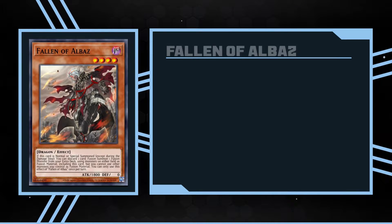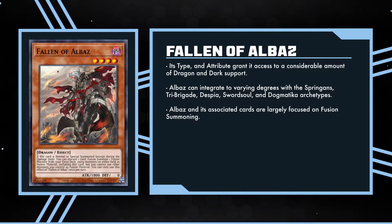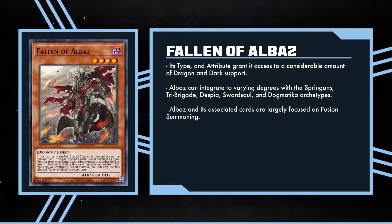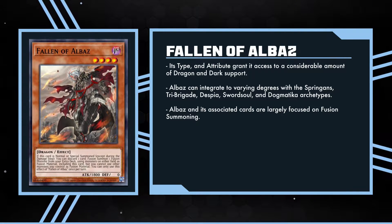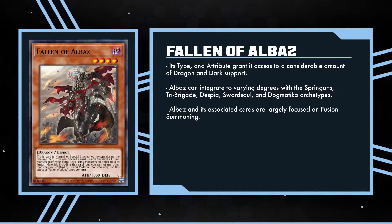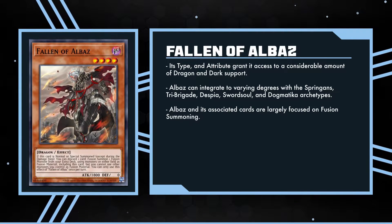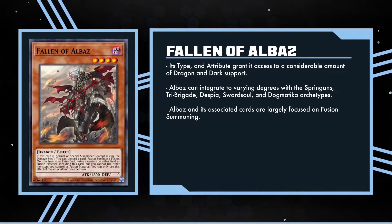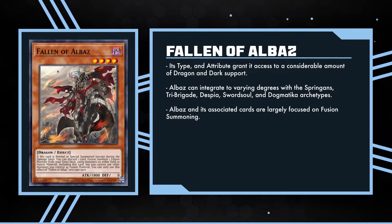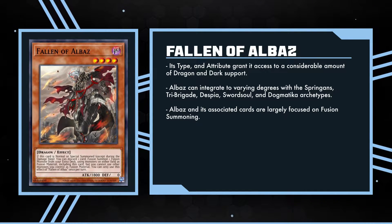We'll start things off with the namesake of the structure deck. Fallen of Albaz is a level 4 dark dragon with fairly respectable stats. Being a dark dragon grants it plenty of support, and its connections to the Springans, Tribrigade, Despia, Swordsoul, and Dogmatica archetypes open up a lot of ways you can play this card. But regardless of which deck you throw this in, the thing that Fallen of Albaz really wants to do more than anything else is fuse.